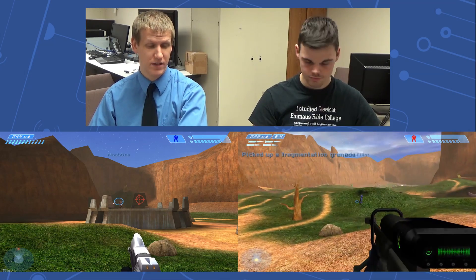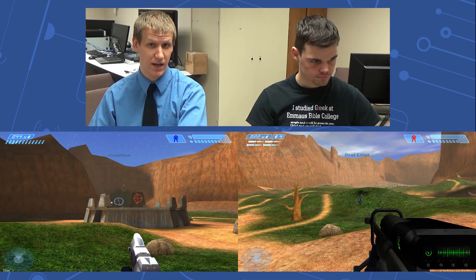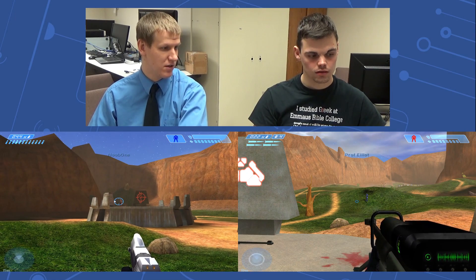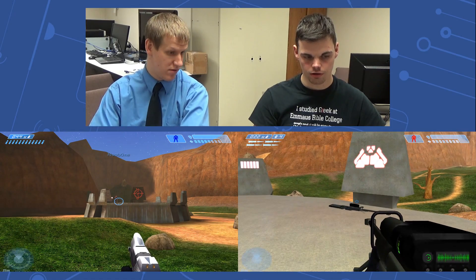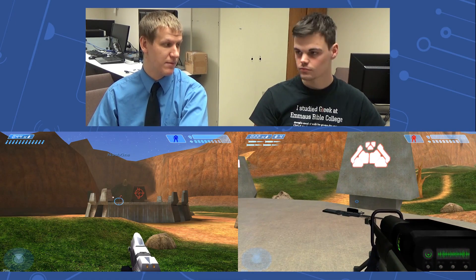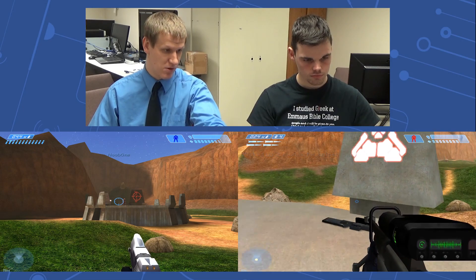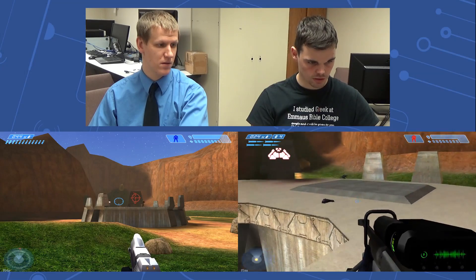Unlike in modern games, Halo 1 has a fairly simple way of picking up ammo, grenades, and health — you simply walk over it and pick it up. The only thing where that does not apply is weapons; you still have to actively pick up a weapon. You can't just run across it and expect your character to grab it — unless you have the same weapon in your hand as the one on the ground, in which case it'll pick up the ammo. For example, I have a sniper rifle in my hands; if I walk over a sniper rifle, I just picked up two rounds.